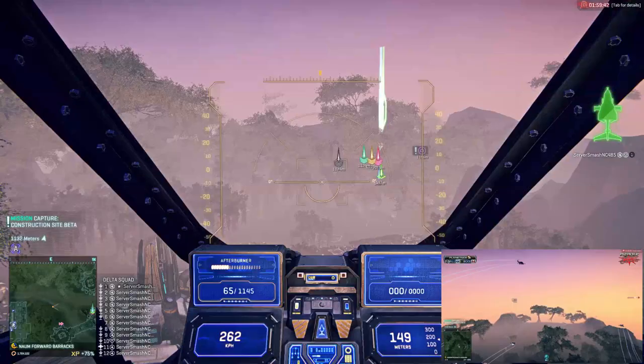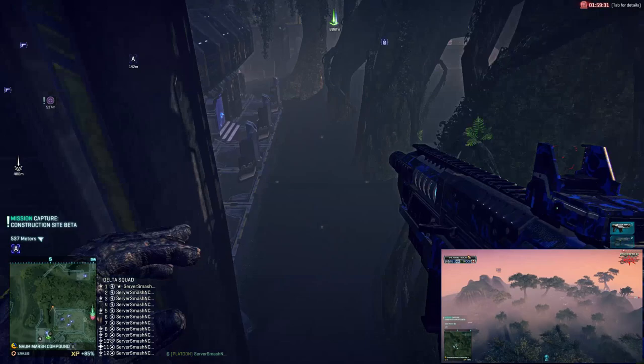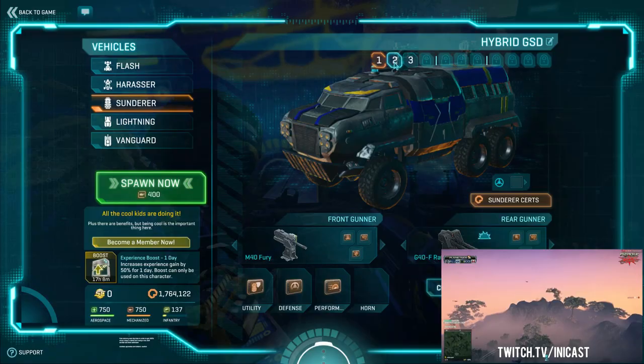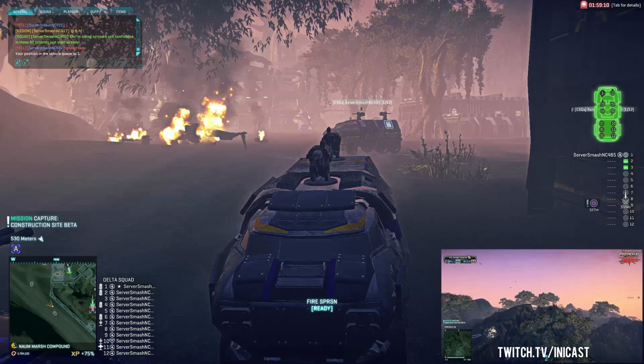What about on Woodman's side — have you got an equal amount of air force? I was actually at the Miller warp gate with you, so I'm now heading over to find Woodman's side. I thought you were playing TR. There's a sizable force of mosquitoes heading to the north right now. I can barely render them all, they're coming in and out, but the general direction is they're going for Nason's Defiance first.